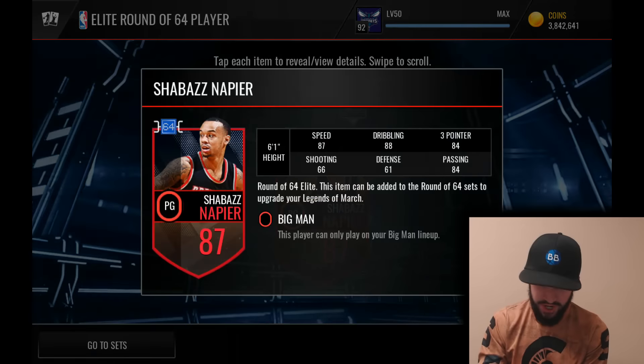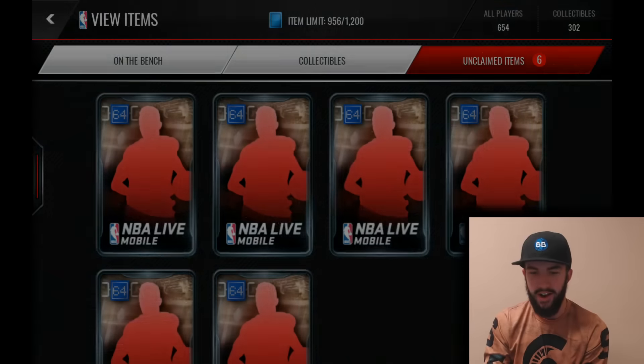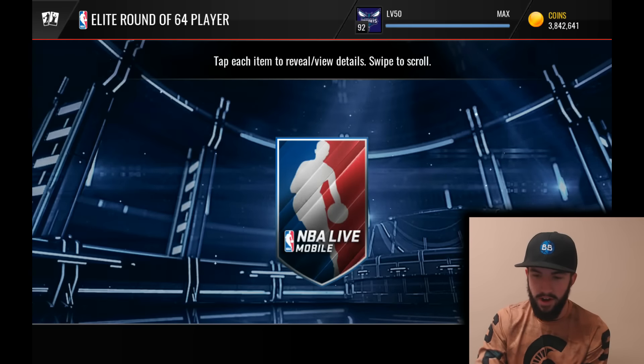Next up — Shabazz Napier. He's actually got some pretty solid stats. Played for UConn — I believe they actually took down Michigan State one year. He was a beast in college. Definitely a solid player.